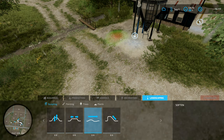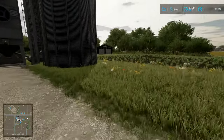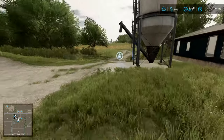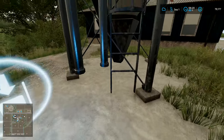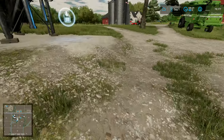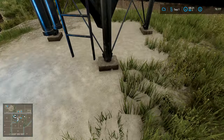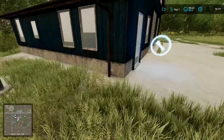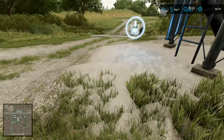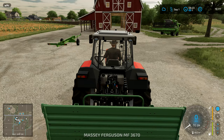I want to go to landscaping here a little bit. I can soften things, but I can't soften it right up to the actual silo itself, so I'm still a little bit limited. Overall the tools are pretty good, but there are still some limitations — I can't lower that down anywhere on the actual silo itself, which is a little bit disappointing. Generally though, the landscaping is pretty good.